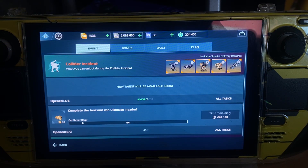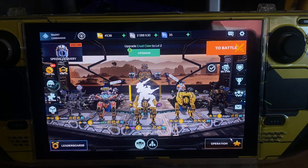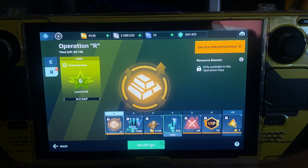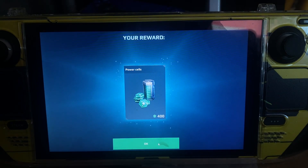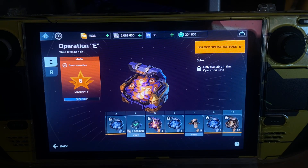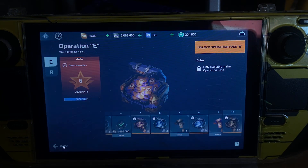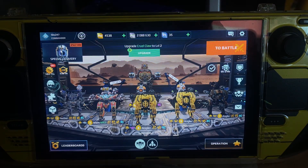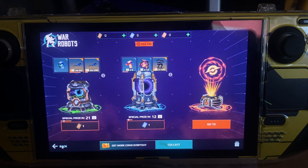There's a task that says complete the Trust Coin Ultimate Invader in 23 days. I need to go to YouTube to find out what that task is because I obviously don't know. There's nothing else to do here so I think I'm going to play a bit of Call of Duty.